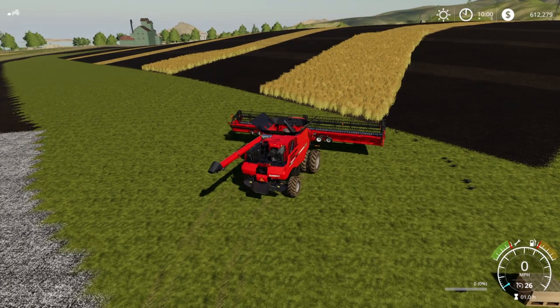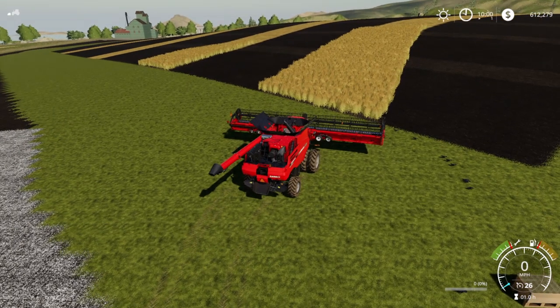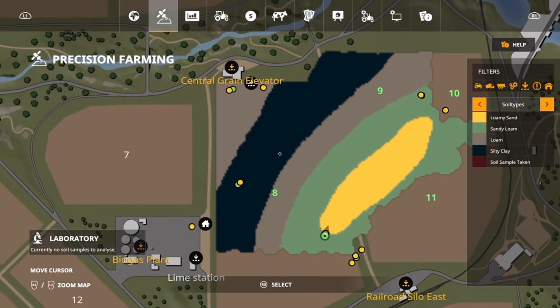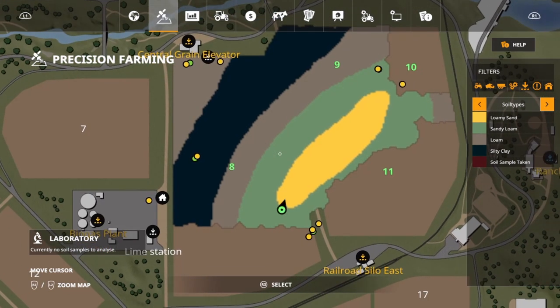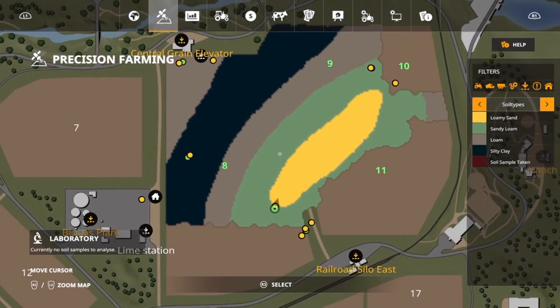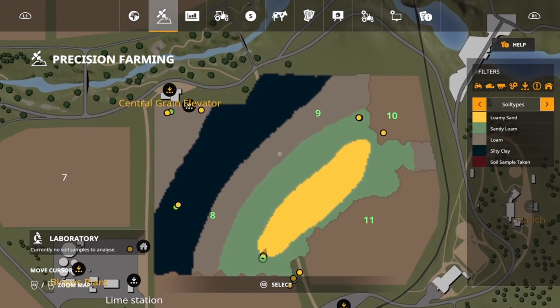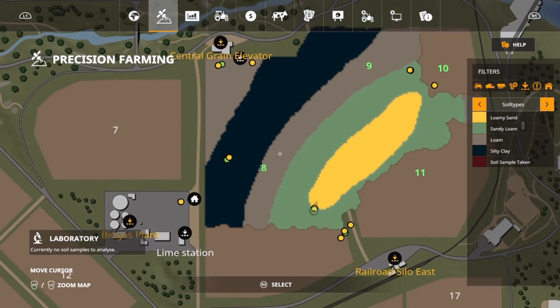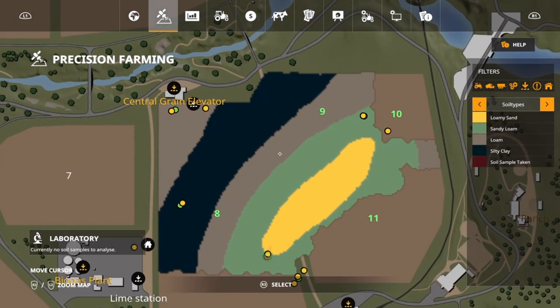I've got four rows planted here, one in each different soil type. Let me go ahead and show you the map. We've got four different types: silty clay, loam, sandy loam, and loamy sand. From previous testing, the max yield on loam is 125%, and if you put the nitrogen at the recommended level of 200, that's what you're going to get.